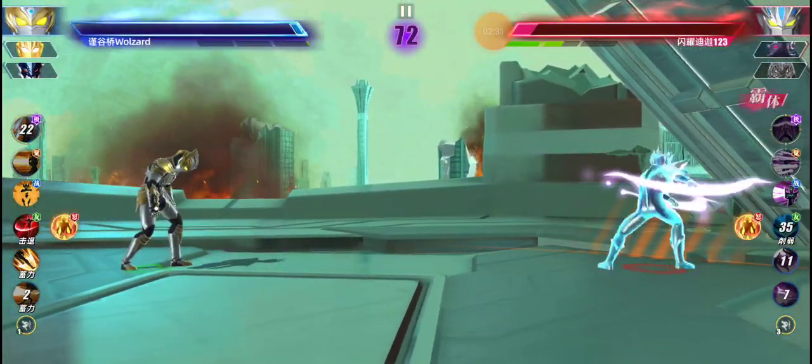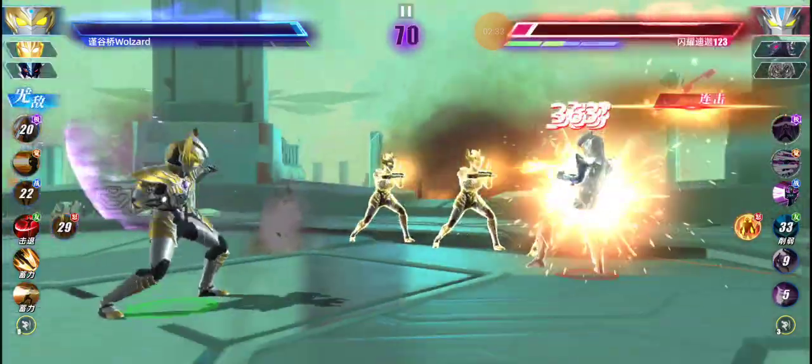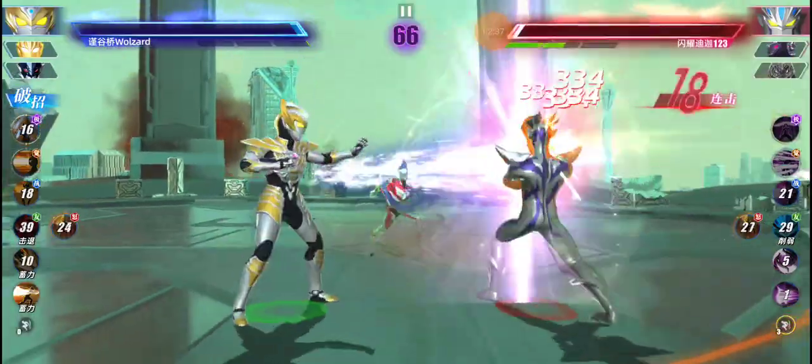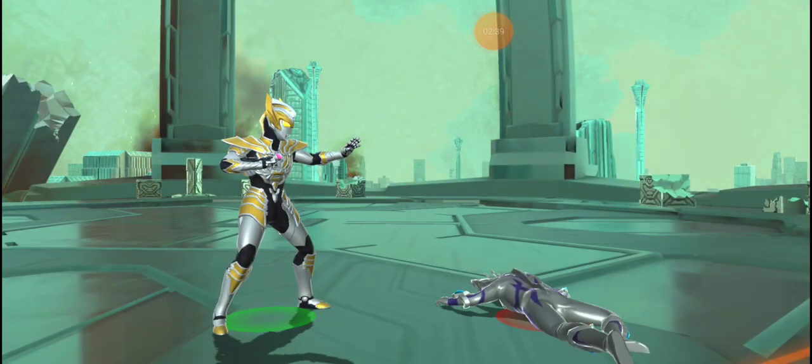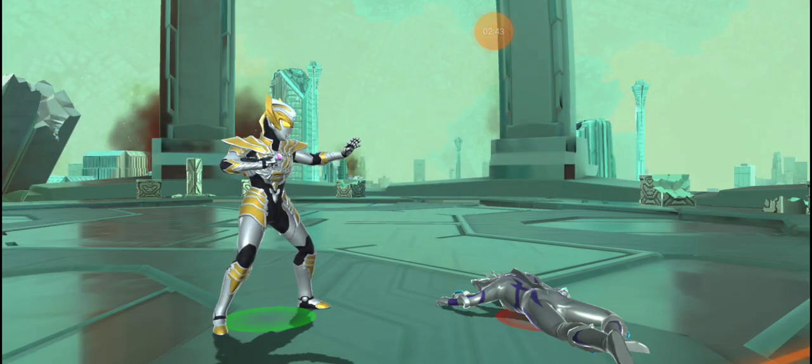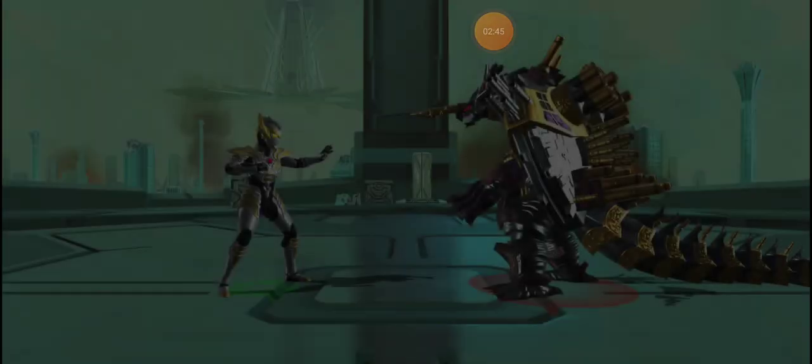I got hit by that hyper — those shots are being fired, we dash, and we let Geed kill. That's all we have to talk about for Photon Earth. Very good update — now you can combo properly. Thanks for watching.